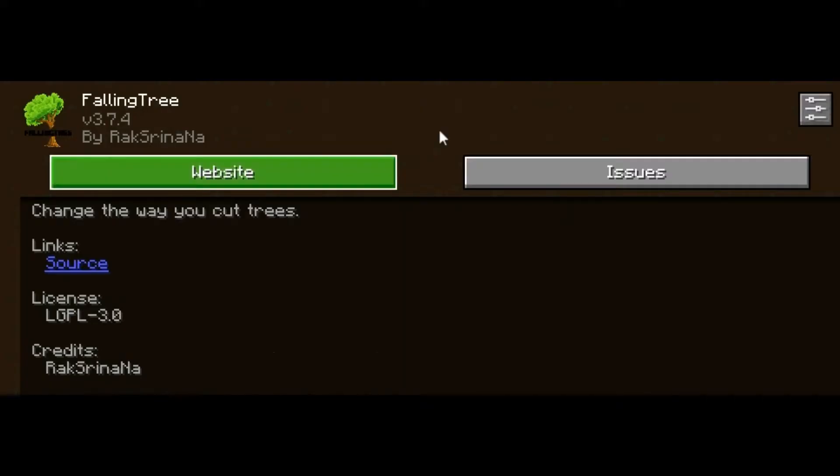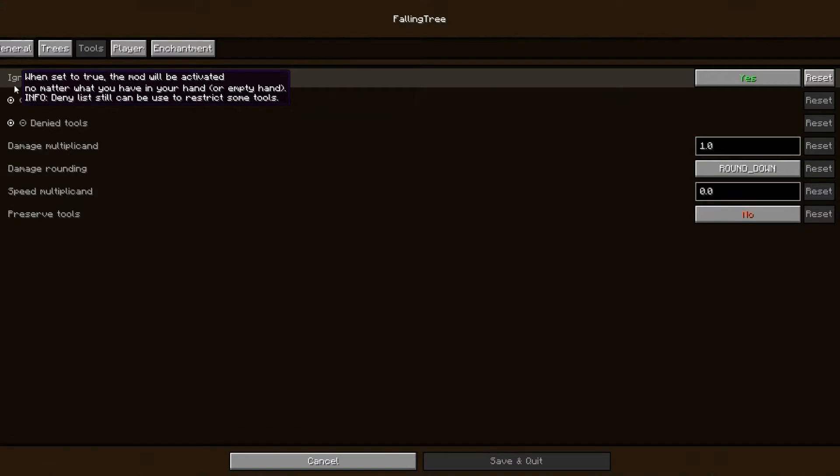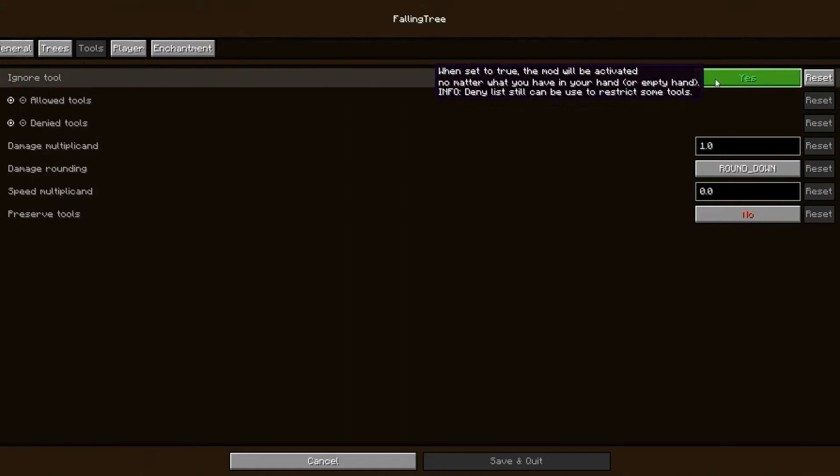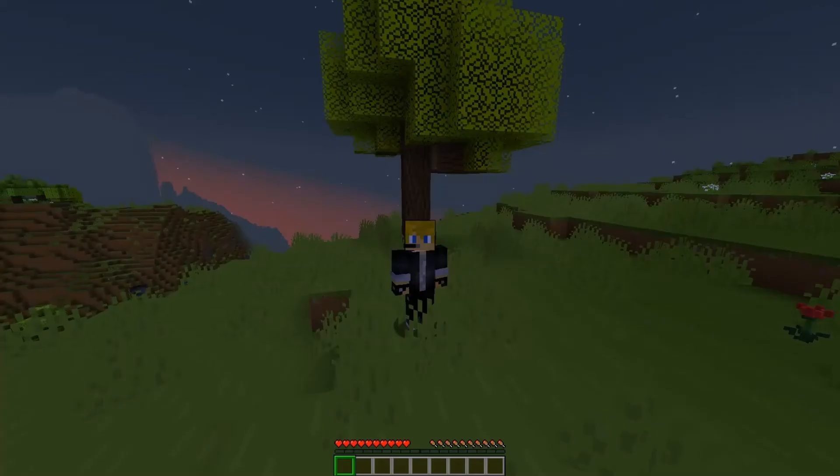Find the falling tree mod and click on configure. Click on the tools button, and the first thing you will see is the ignore tool option. This is automatically set to no. In order to make it work, you just need to click on it and make sure it says yes.